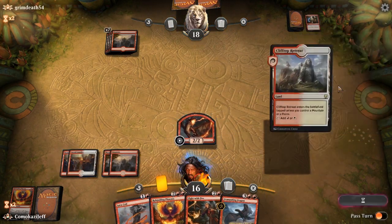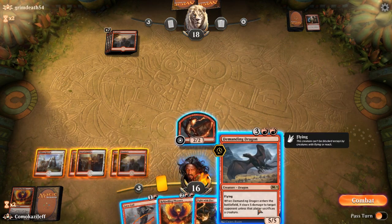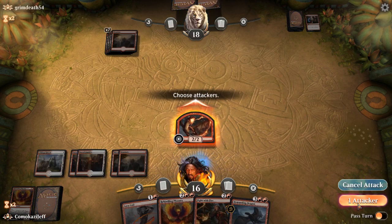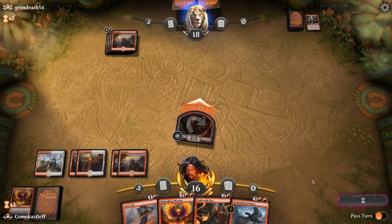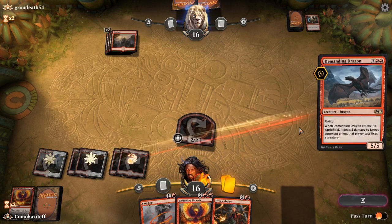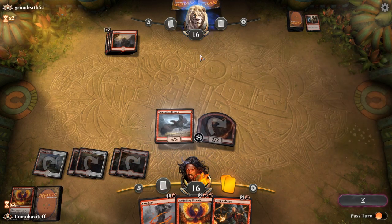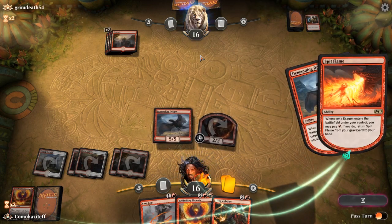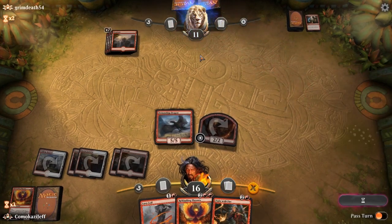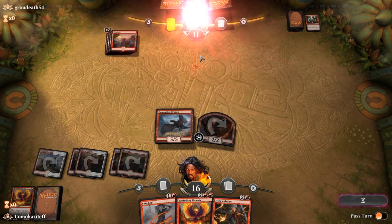Still playing lots of land — Clifftop Retreat. Rekindling Phoenix is good here, but I think Demanding Dragon just punishes their board state quite a bit. It requires a different type of removal. So let's go ahead, Demanding Dragon. Bring him down to 11. Spit Flame — I guess I could have waited a turn to bring that back, but we have more dragons. That's fine. Opponent scoops it up.